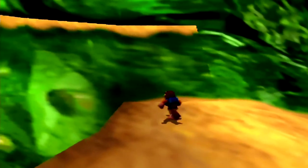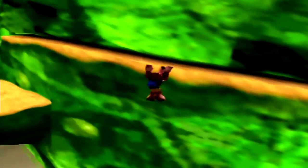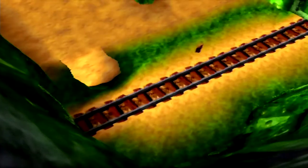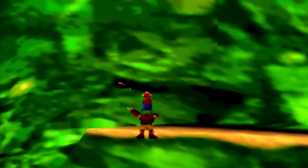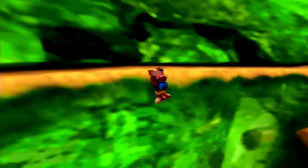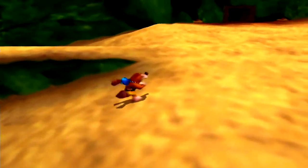Alright, next thing we're going to do is climb along this ledge, because over here is a train switch! So now if we wanted to, we could bring Chuffy the train over here. There's not much point at the moment though. At least we would have eventually had to open that switch anyway, so we might as well do it.